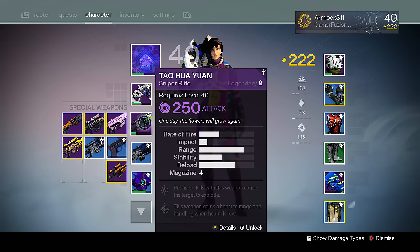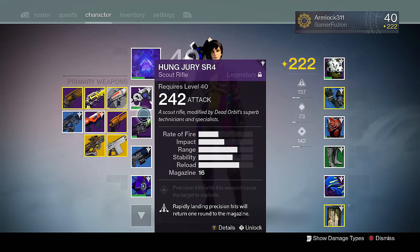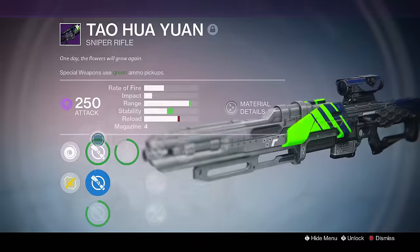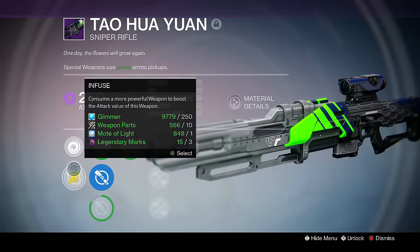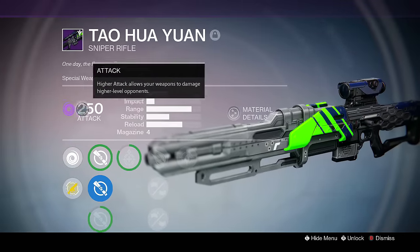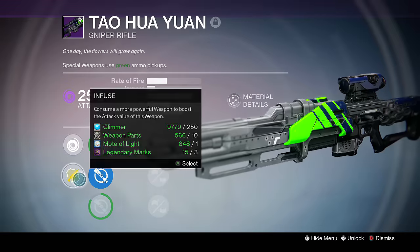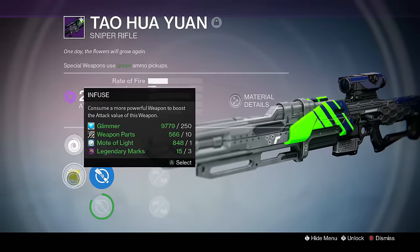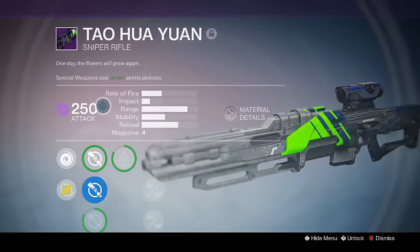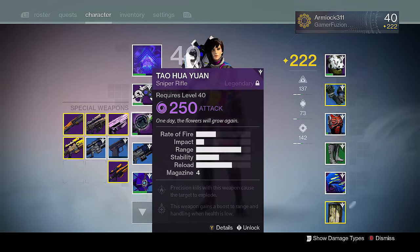I'm probably going to hold on to it right now just because it is a new weapon and I don't have very many powerful weapons yet. I did get it to 250 light, which is pretty good, and it still has the ability to infuse. The max might be 290 — that's the number I've heard. I might infuse this weapon into a different special weapon to get a stronger weapon out of that.